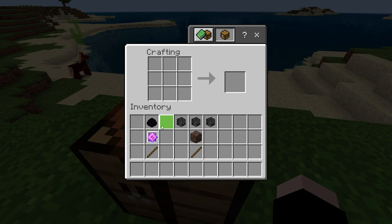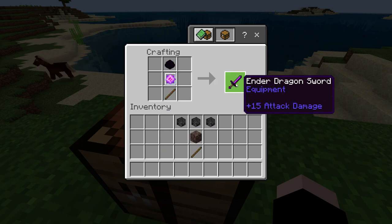To craft the Ender Dragon Sword you need to defeat the dragon because you need to get the dragon egg. You put the dragon egg up here, you put the end crystal in the middle and a stick at the bottom and you get the Ender Dragon Sword.